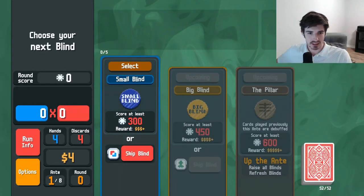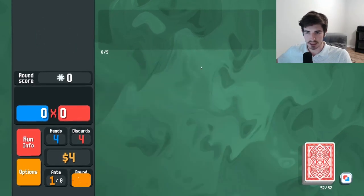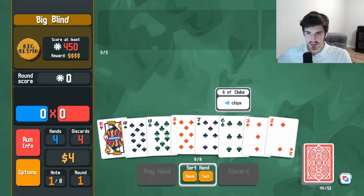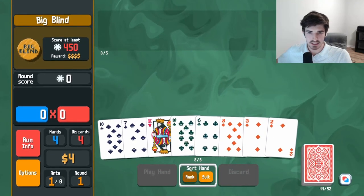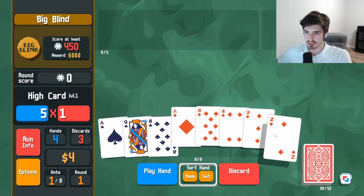Keep things clean. We're gonna skip a blind, get a double tag going. We're going for some consistency here — just feel it out and see what kind of combinations we can find.